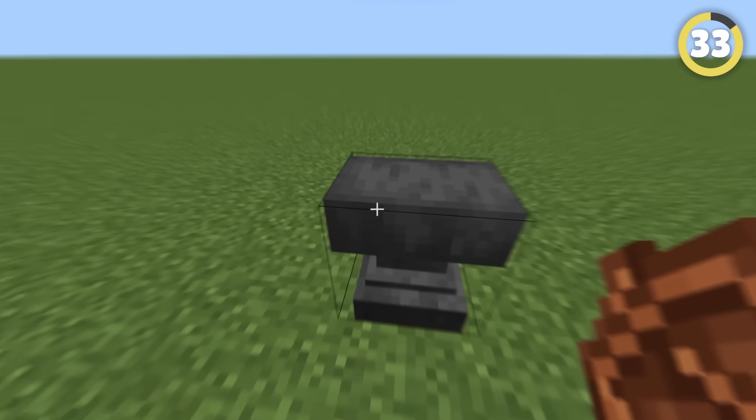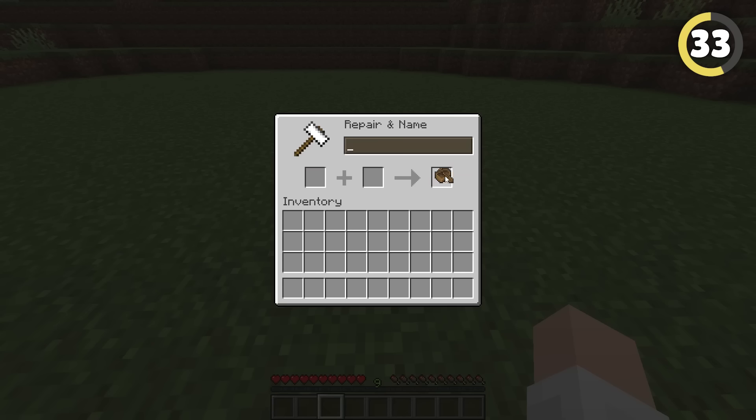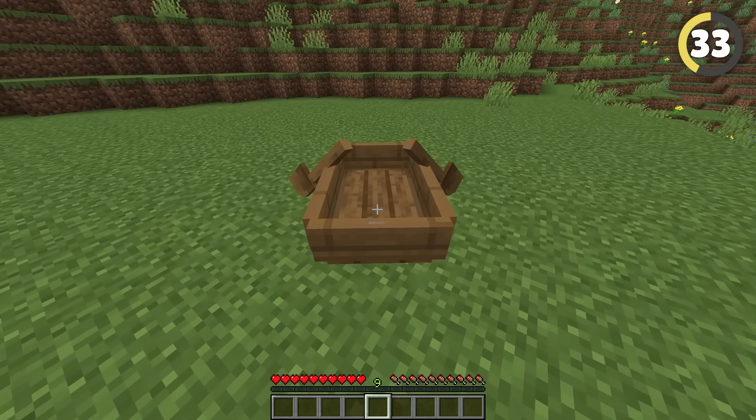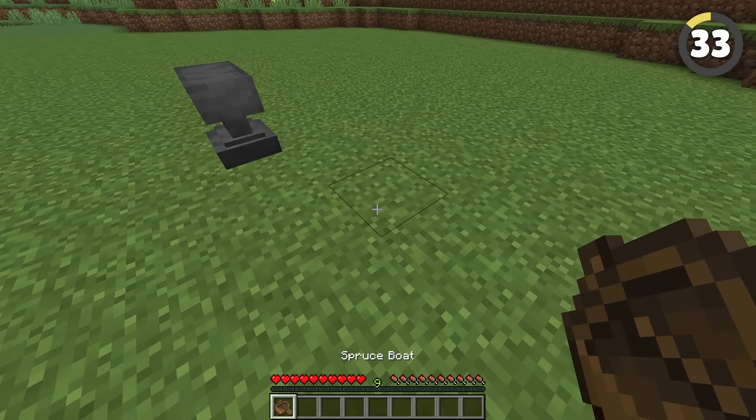In Bedrock Edition, if you name a boat with an anvil, it'll actually show up as a name tag above. Cool, right? Java Edition has an equally cool mechanic — oh, it doesn't show up. And it's gone completely. Great!